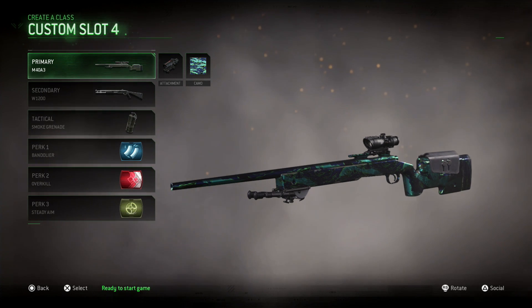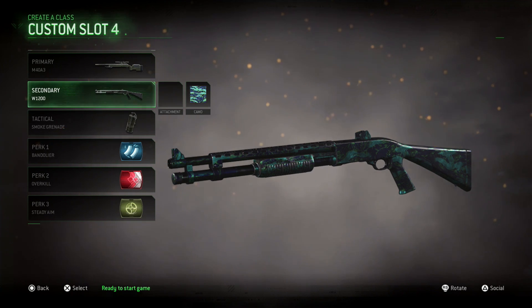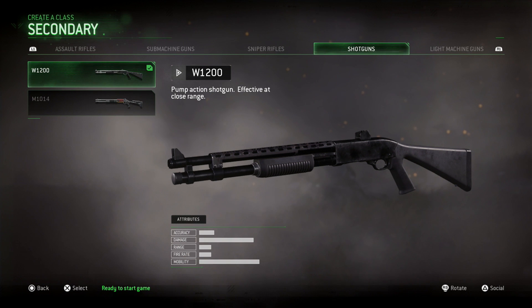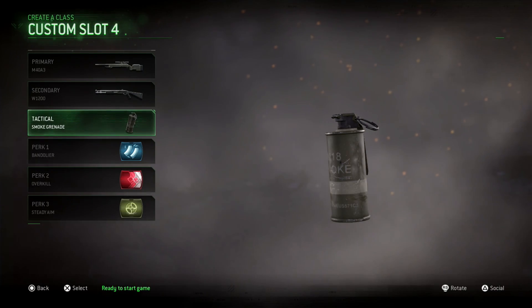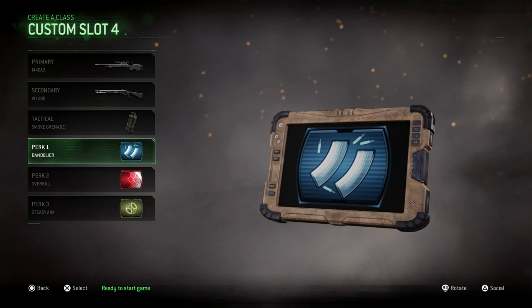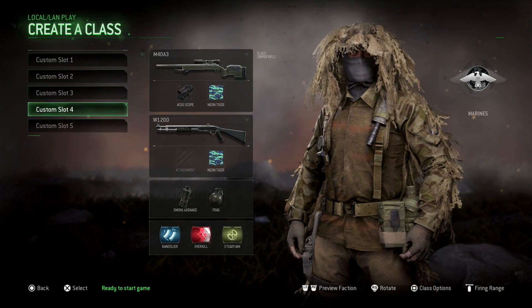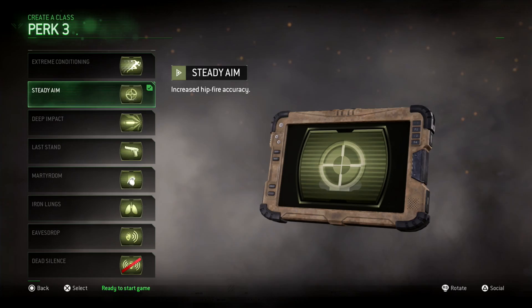The class you want is this one right here. You want the M40 sniper rifle — you can pick any you want to use. For the shotgun, the only one that actually does this is the first one; the second one does not. This one is the only one that does it — the W1200. It doesn't really matter about equipment or the first perk, but you do want Overkill so you can have the sniper and the shotgun. The last perk you want is Steady Aim — it just increases hip fire accuracy.